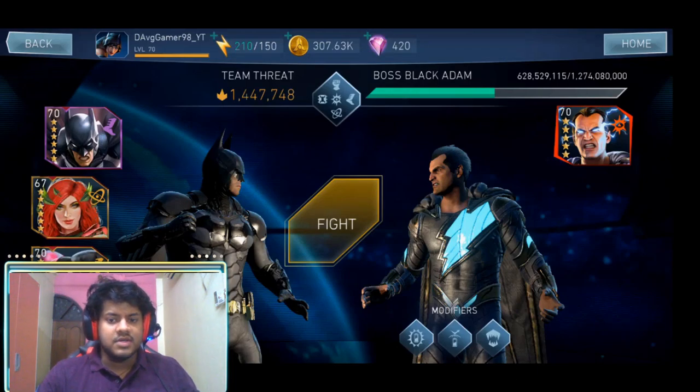Boss Black Adam has a bug where the stun duration doesn't last quite as long. With my Arkham Knight Batman maxed out at gear level 70 and maxed out special, it should stun Black Adam for five seconds, but instead it does a stun for less than four seconds, which causes issues with the tag-in.